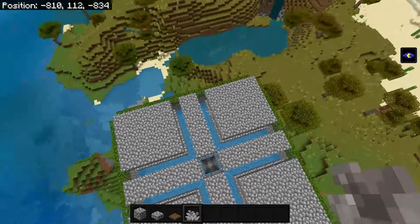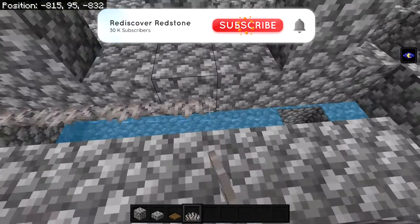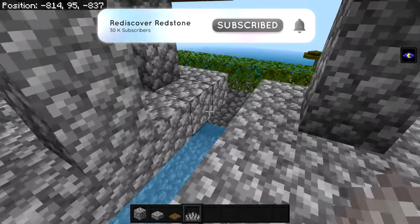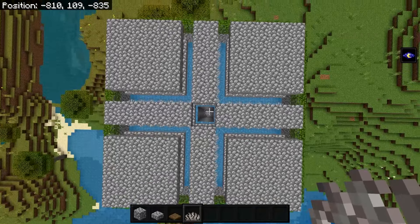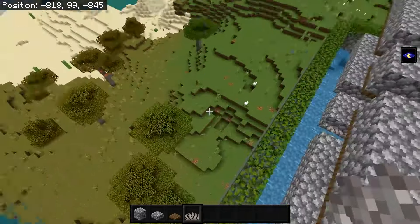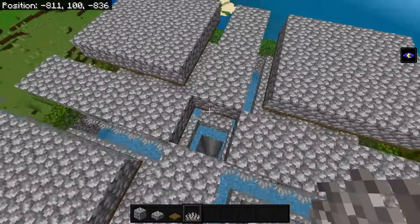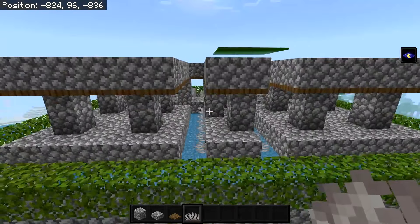Now place the coral fans in the center gaps: place them on the inside of each section and on the opposite inside wall as well. Repeat on all four sides. Make sure to place coral fans only on the insides of the farm — if you put them on the outside, creepers might walk off and fall outside the farm. You can also place four more in the center.